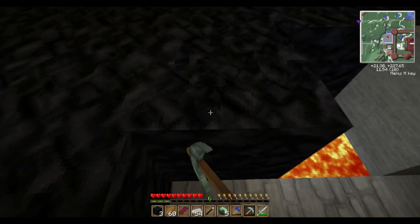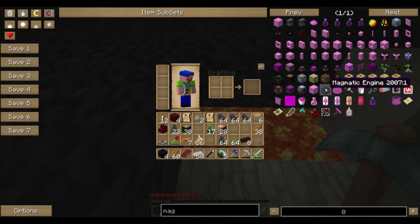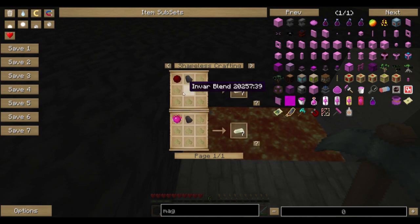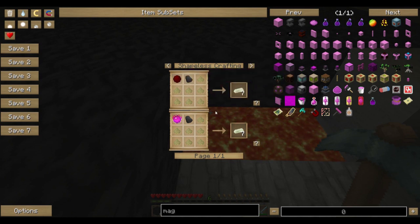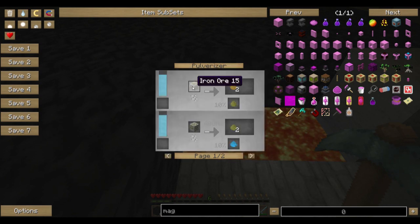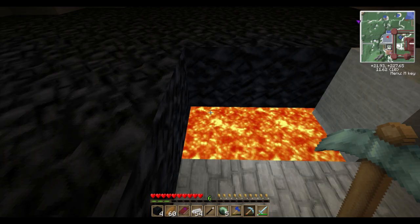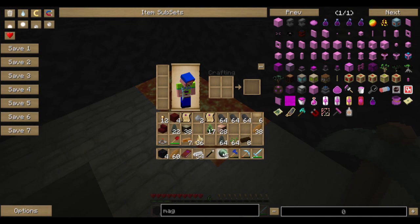Magmatic engines — I don't believe they're too expensive. Now that I think about it, I haven't actually looked, so I probably should. Invar gear? What the hell is an Invar gear? Son of a bitch! I'm going to have to make a Minimstone and some charcoal and Invar blend, which is iron dust, pulverized iron, and ferrous metal — which is iron ore. Well, that's not too bad. I've got all that stuff minus the Minimstone, and we'll be able to get that shortly. I've also got five Ender Pearls.